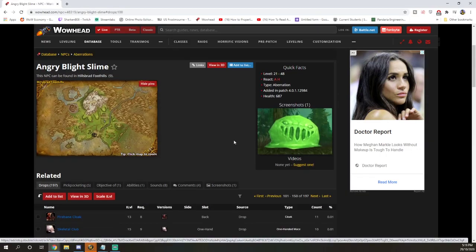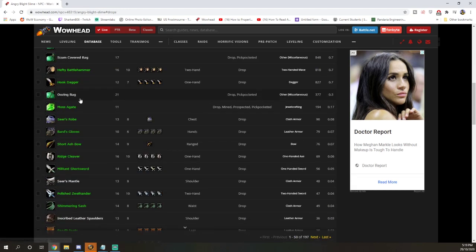Just remember, there are plenty of bags that drop from these. The slimy bag was dropping from level 16s with Chromie off. The scum covered bag was dropping from a level 23 with Chromie off. And the oozing bag was dropping from a level 27 with Chromie Time off. With Chromie off we're seeing more oozing bags, but when you hit level 50 — or even level 45 — we're finding we're not getting these as much. You go for an hour and might get one or two oozing bags.